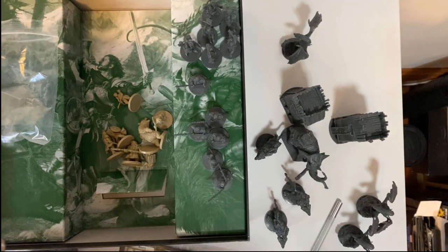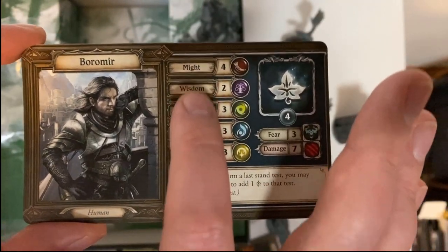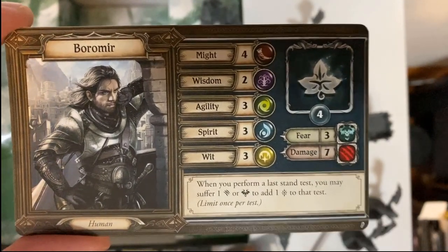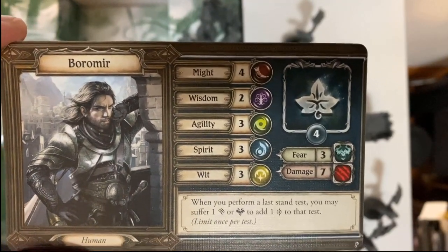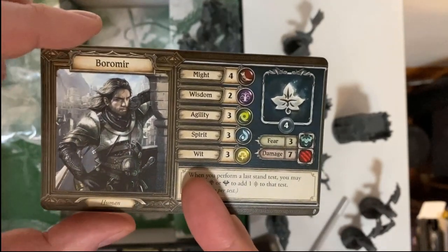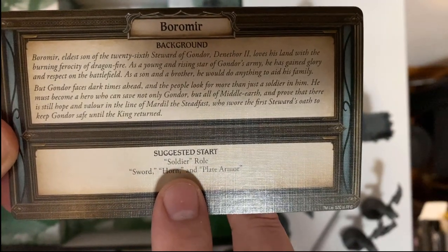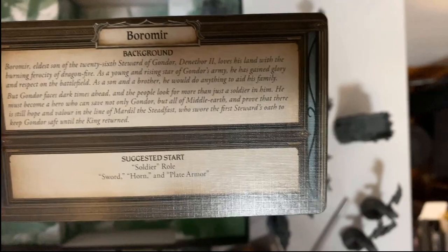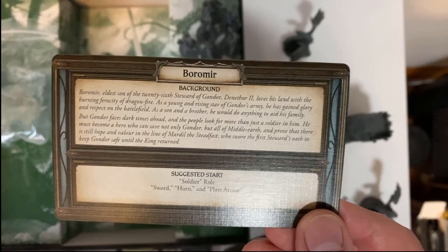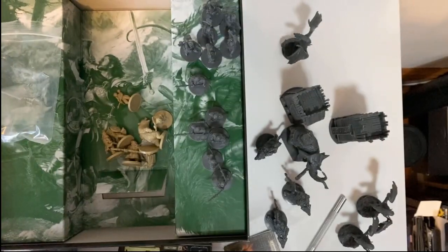Starting with some more well-known characters, we've got Boromir. Each character has five different stats: Might, Wisdom, Agility, Spirit, and Wit. These are used for doing things called tests — every time you want to do something in the game you take a test. Depending on your weapon or action, it might use Agility to climb a tree or Wit to outsmart an opponent. Boromir's suggested start is the Soldier role, which is brand new. Each character's chosen role determines which cards they bring with them. The suggested starting gear is sword, horn, and plate armor.